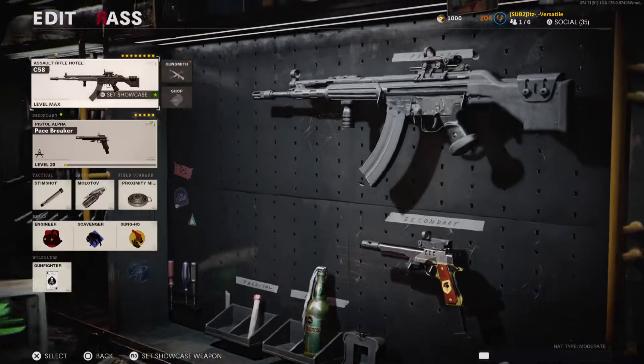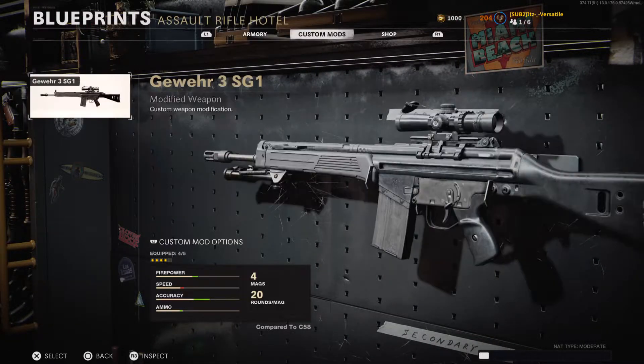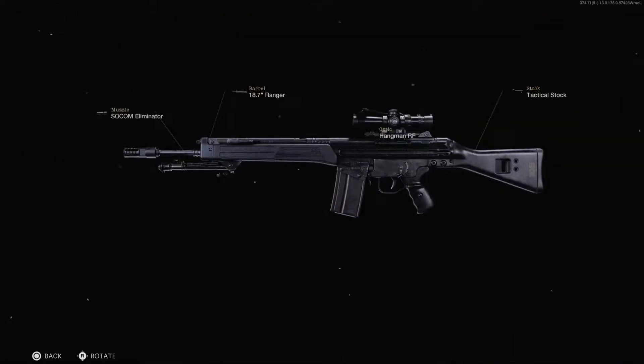Hey, what's up guys, welcome back to another Call of Duty Black Ops Cold War weapon build. We're going to build one off the C-58, and what we have here is the Gower 3 SG-1, which is basically the sniper variant.